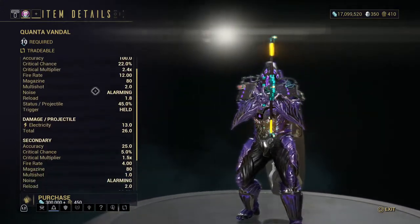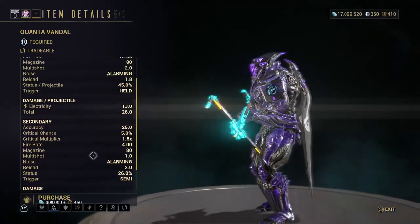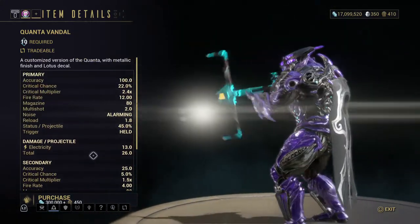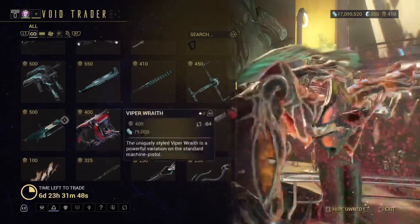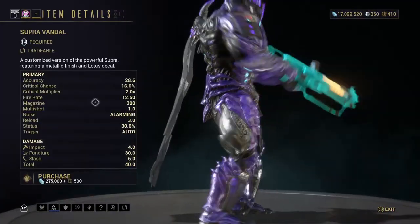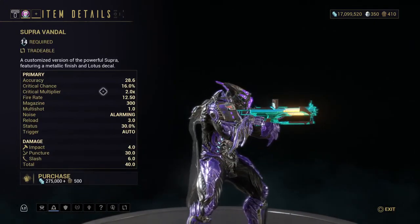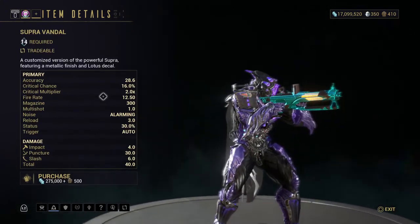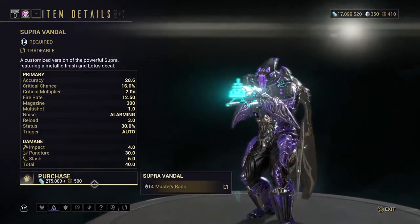I'll slowly go down so you can get a good look. The Quanta Vandal is actually a very nice weapon — the Quantas are all really nice. The Supra Vandal — oh yeah, that's nice, I really should get this, and it's cheap too.